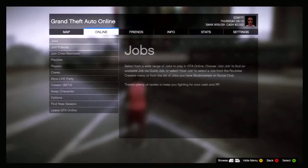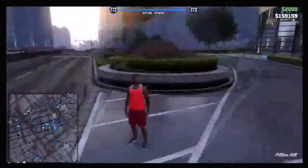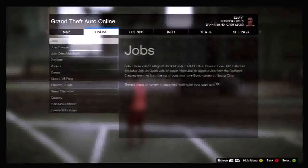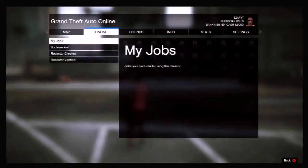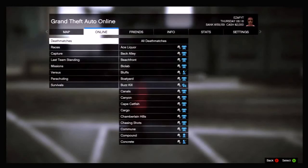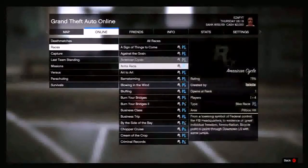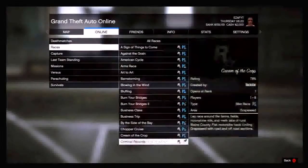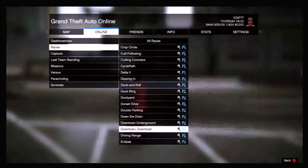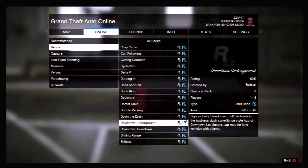What we want to do is go into a random GTA 5 online game — it doesn't have to be private or anything, and you do not need anyone to help you with this glitch. You want to go to Online, Jobs, Host Job, then go down to Rockstar Created. From there, go down to Races and look for the race called 'Can Undergo'. Now load that up.